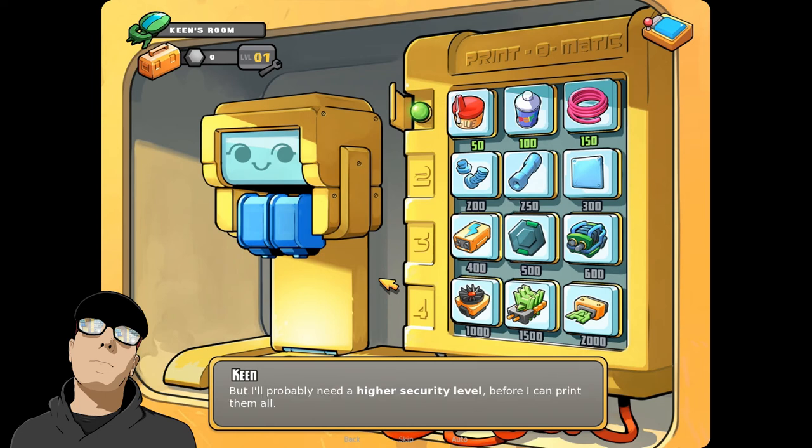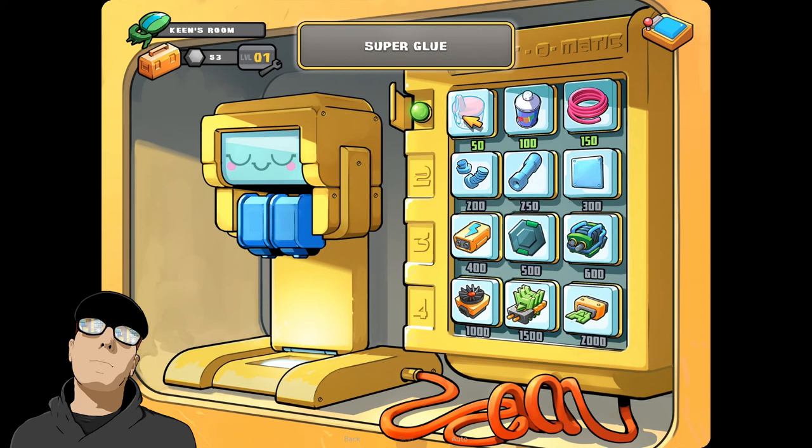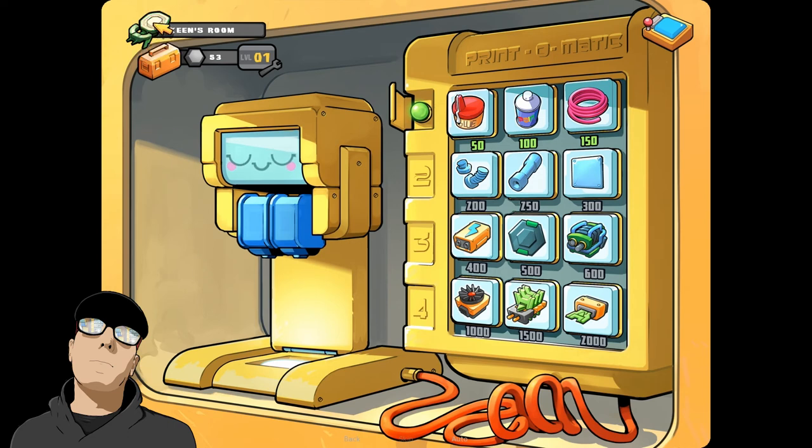The printer seems to run on minerals and there are a few left in the reservoir — let's take them out. The minerals were added to my total. Maybe I can print something. I can print glue, but I don't think I need glue yet. There's also paint and a data cable. I don't know if I need any of that yet. Let's go back to the ship, see what I need, and then maybe we can print some stuff.